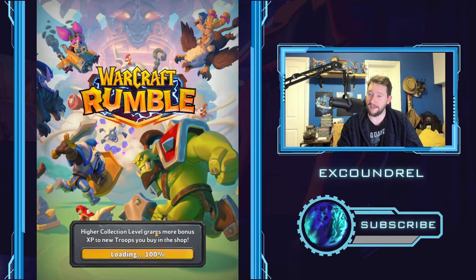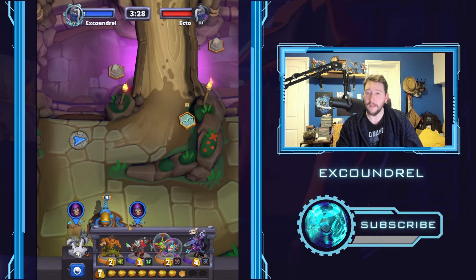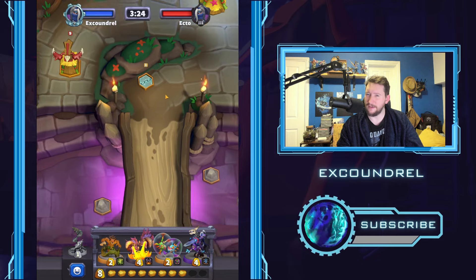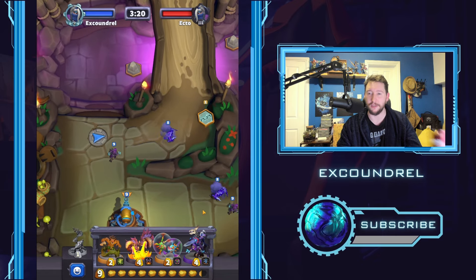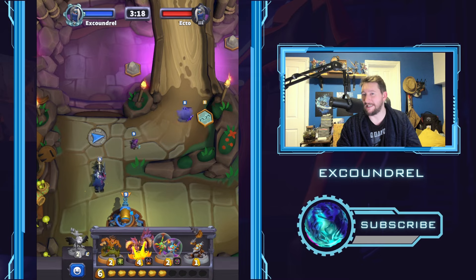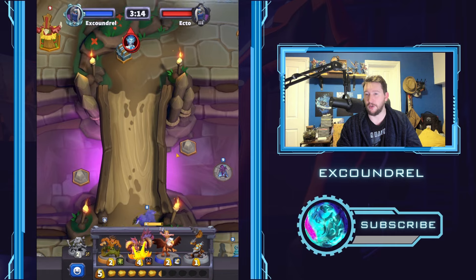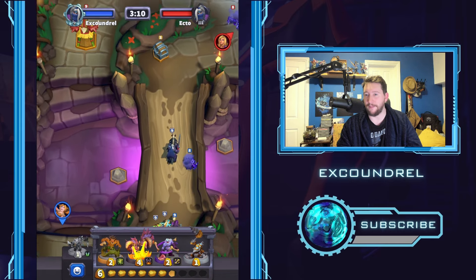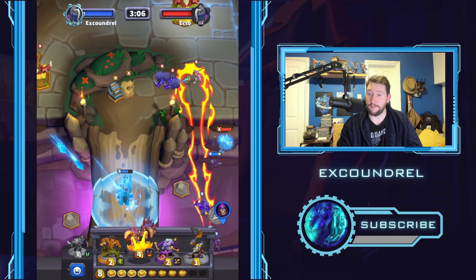Now we're going to play versus a Jaina — this is Timbermoor Hold. In this one we kind of want to stagger the spawning just a little bit, making sure we're there grabbing the chest as soon as possible. He's just randomly dropped Harpies and then Blizzarded — for a good value Blizzard, by the way. But we're going to instantly use Deep Breath, trying to stop him from keeping Jaina out on the field.